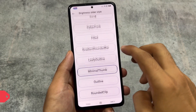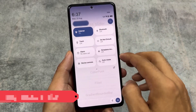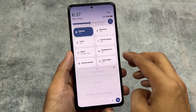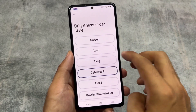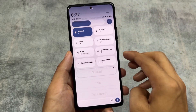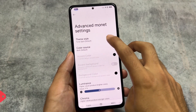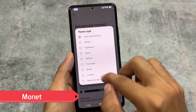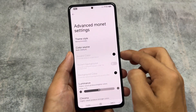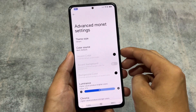You also have the option to customize the brightness slider. These things can be done in almost every custom ROM with Iconify, but having them built in by default is great — you don't need to root your device. Some brightness slider styles look quite impressive. Last but not least, there are advanced Monet options, so you can use custom Monet theming or custom colors if you're not satisfied with the default theming.